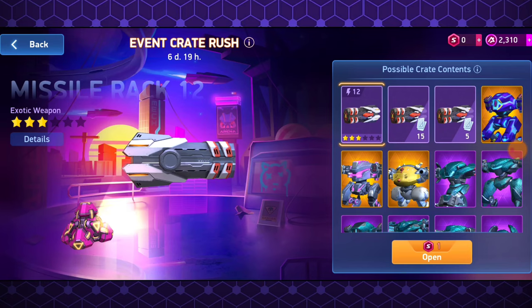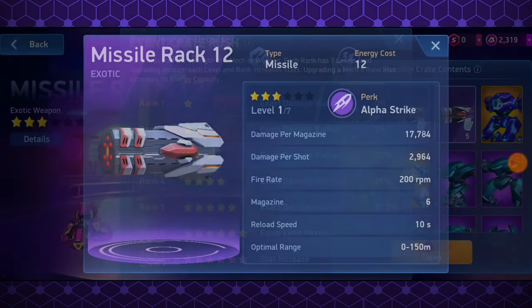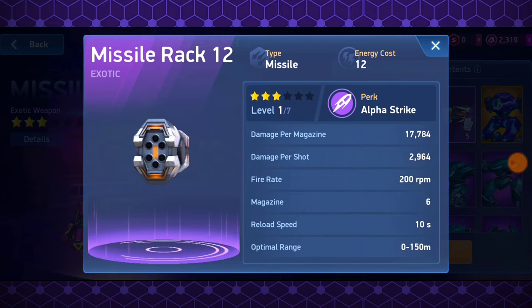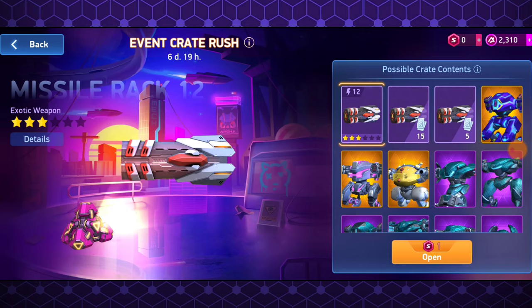All I can say in my opinion is to wait a bit. Even after spending so much money you will only get a 3-star Missile Rack 12. Because it is an exotic weapon, whenever the developers put it in Progress Path it will be higher star and you can also buy it with in-game currency — essentially getting it for free. So please wait a while; otherwise if you want to spend the money, then go ahead.